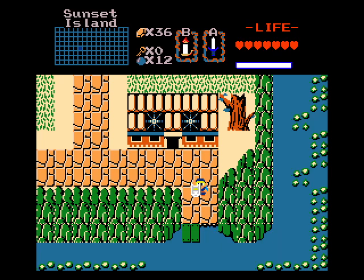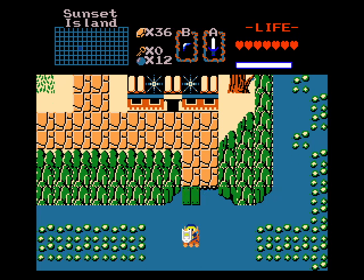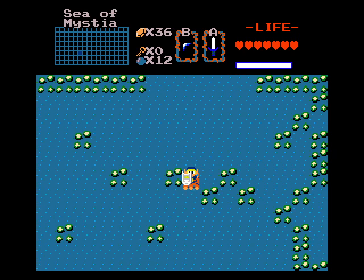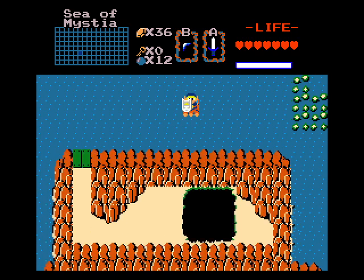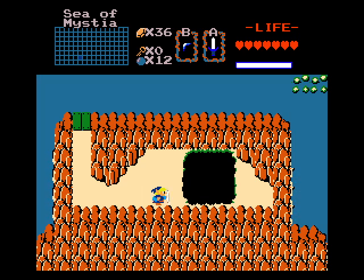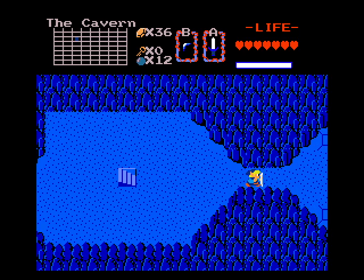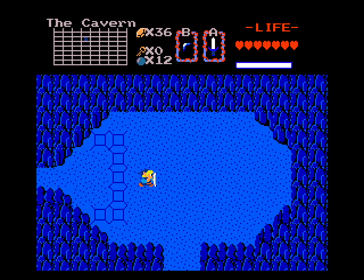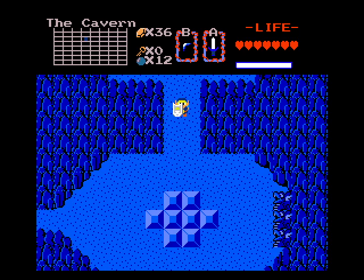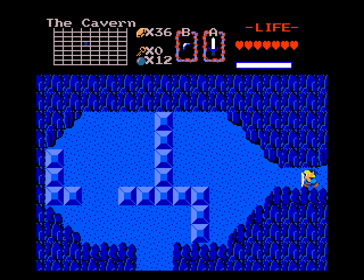Hey everybody! Welcome back to Let's Play Legend of Zelda NeverEnding Fantasy for Zelda Classic Part 4! Today we're going to attempt to find Level 4, and I know exactly where we need to go. I think. Don't quote me on that exactly — I haven't touched this game for months. But I do remember that raft path behind the King's Castle, so we're going to go back there and check it out. I have a feeling that's where Level 4 is going to be.